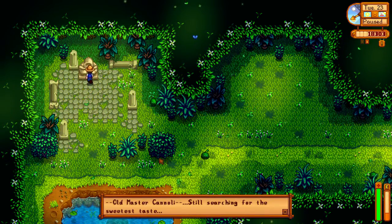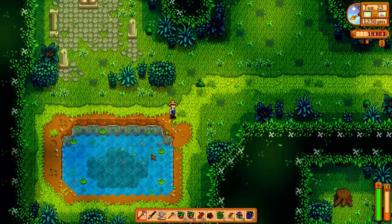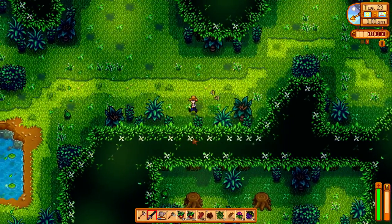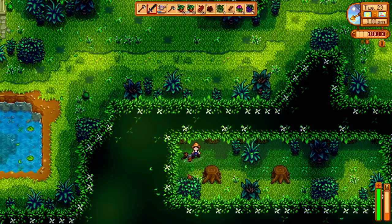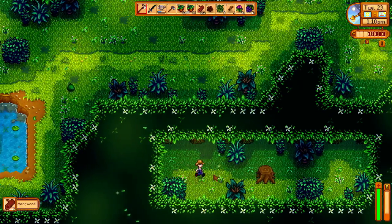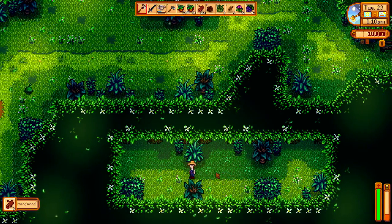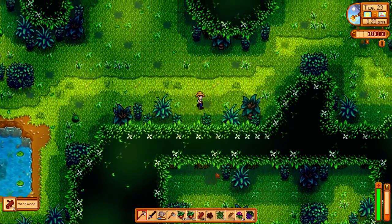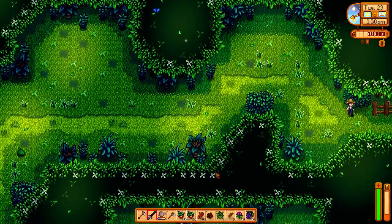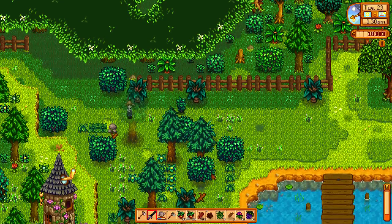Here's a statue which tells you: Old Master Cannoli, still searching for the sweetest taste. So we need to get the sweetest taste for Old Master Cannoli. This is also the only place in-game outside of the mines, desert cave, and your own slime farming where there are slimes or enemies in general. I wish this secret forest was a bit bigger and more expanded — would be really cool.